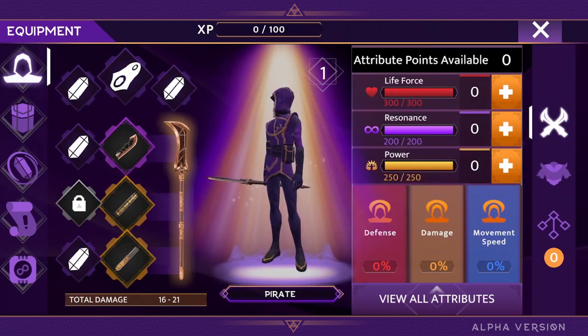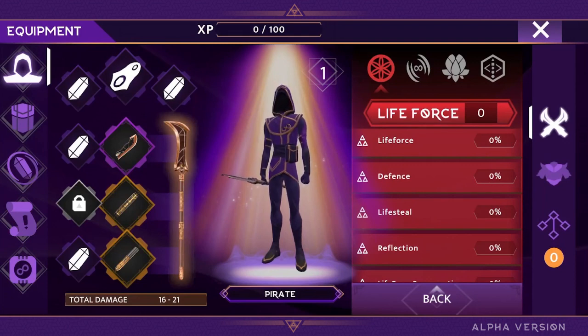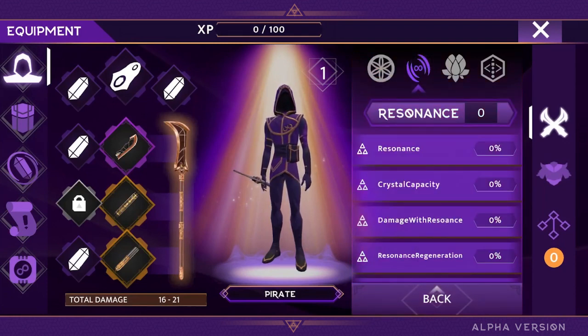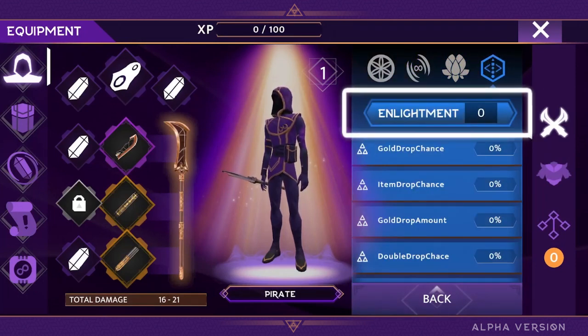As you might remember from the modular staff video, we also have secondary attributes that will improve your character's abilities even more. They are divided into four categories, with the first three being strictly connected to the primary attributes, and the fourth being enlightenment, aiding you in exploring the world.